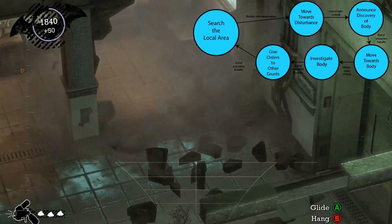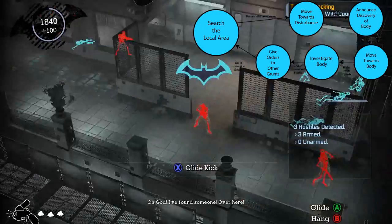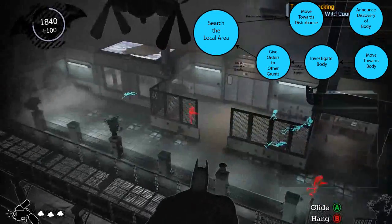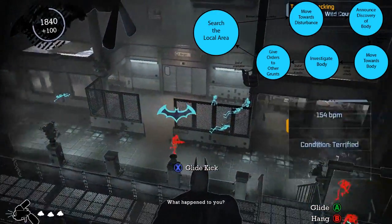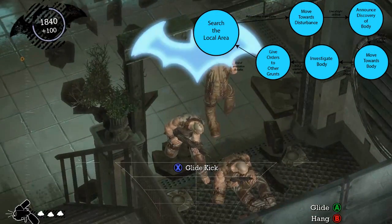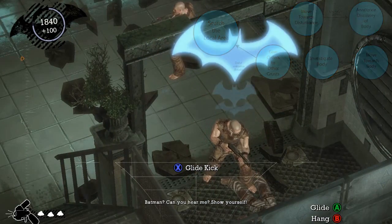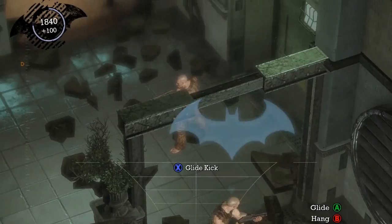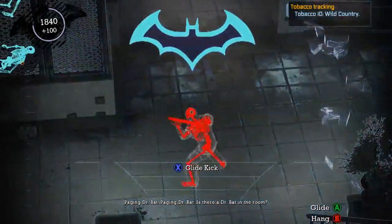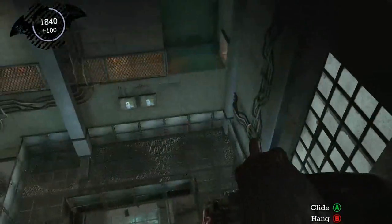Once they finished arguing with each other, they started to search again and the whole search process continues. One of them has now spotted what happened to the other character, announced it to the others, and they're all converging on that point. You may have observed that the bots are now appearing nervous on the detective vision. This serves two purposes: it might actually be part of how the finite state machine triggers certain changes — certain animations only occur when they're in that nervous state — but it also gives you an indication that things are changing as a result of your actions, helping maintain that immersive gameplay.